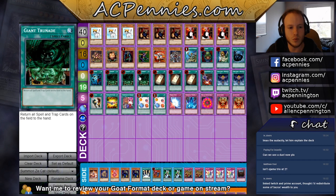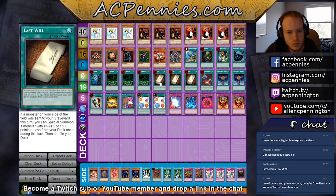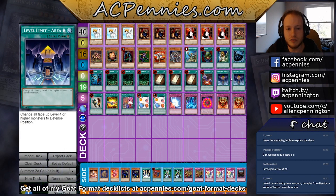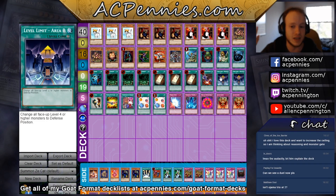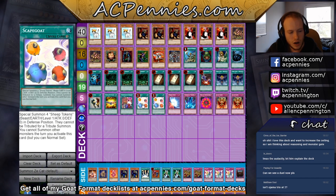Most of the spells are pretty standard — Heavy Storm, three Triunades, that's super important, and MST is a good card so why not. Last Will, Premature Burial, and staples. For stall, we have two Level Limits. I like Level Limit better than Gravity Bind for three reasons: it's not a trap so it doesn't get negated by Decree, which is a very popular main-deck card; it kills Berserk Gorilla for free; and if our opponent has Breaker or Mobius, at least it gets switched to defense for a turn.